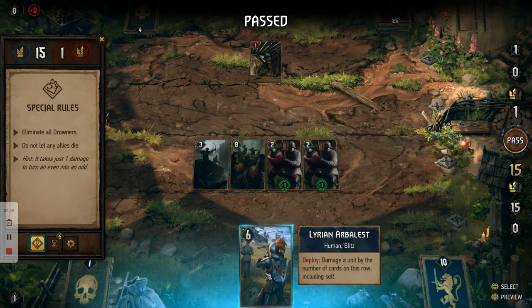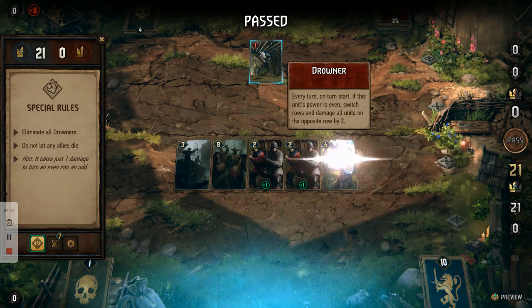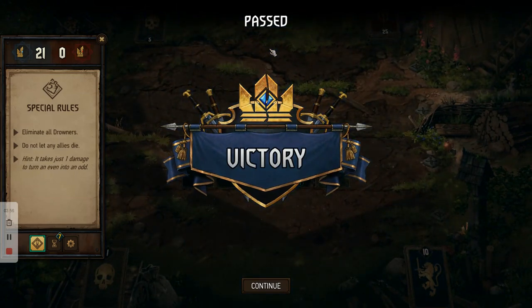So then we're going to end our turn, and then we're going to use the Illyrian Arbalest — pop him over here, attack the drowner, kill him. He's dead. And that's it.